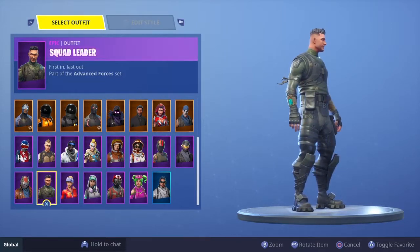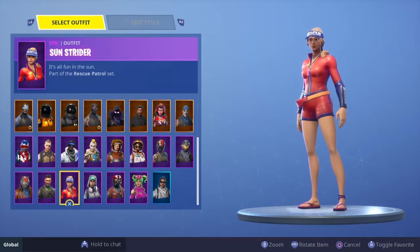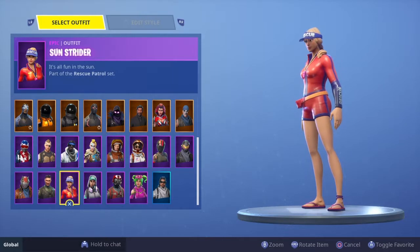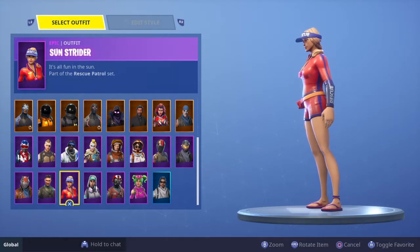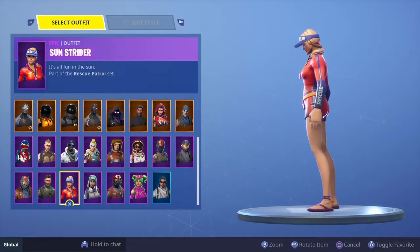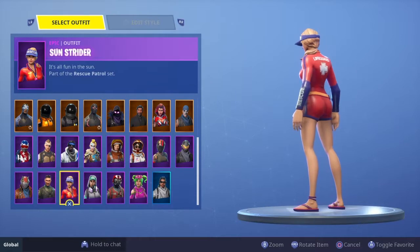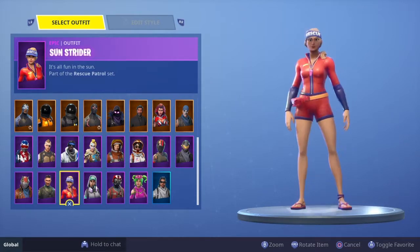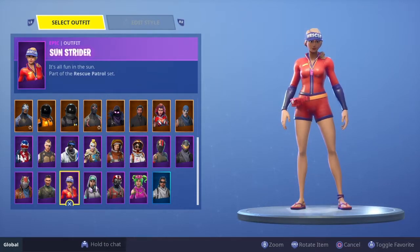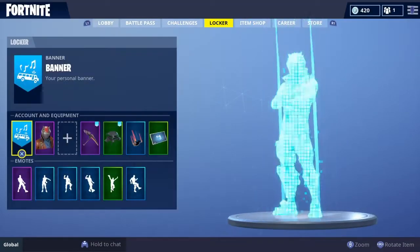Number 28 is Sun Strider. It's straight red, which I don't like, and the yellow doesn't fit it. The blue thing that says 'rescue' on it doesn't work either.